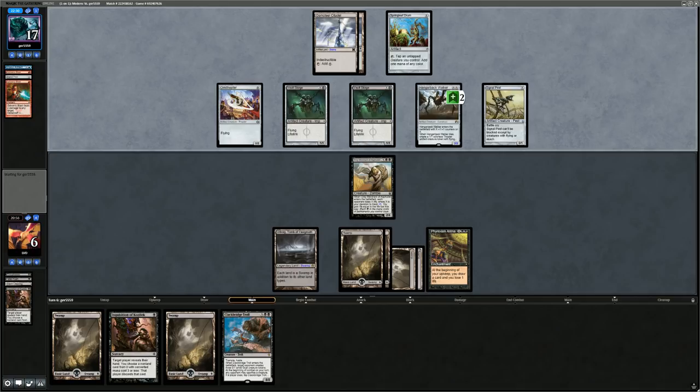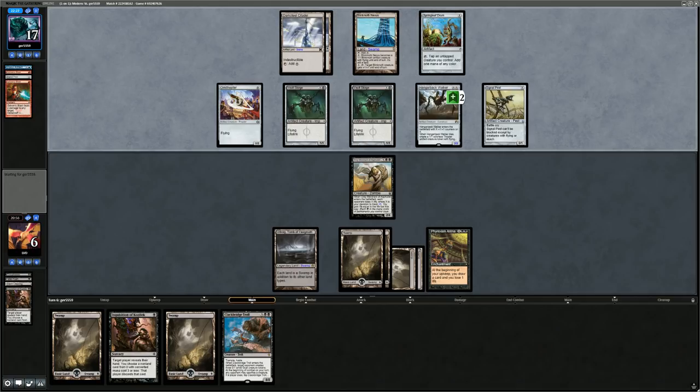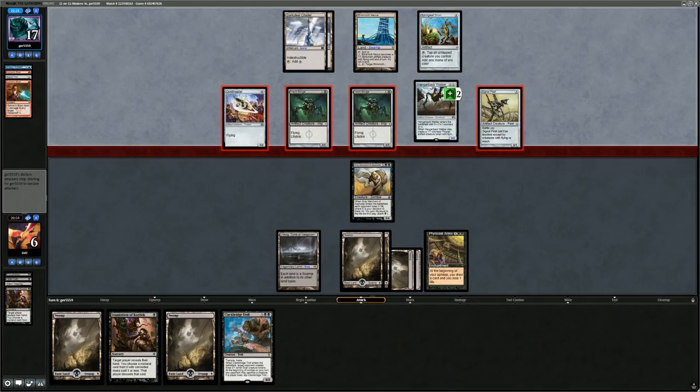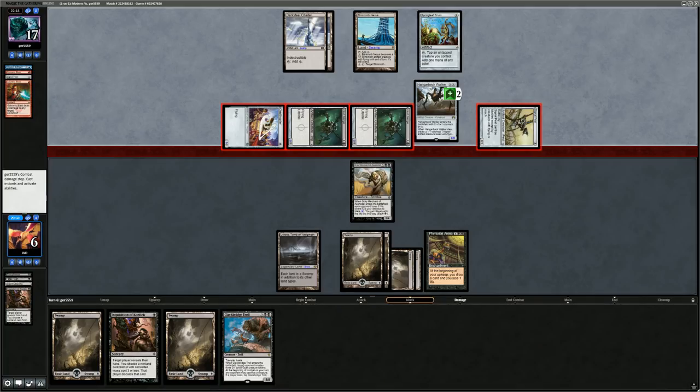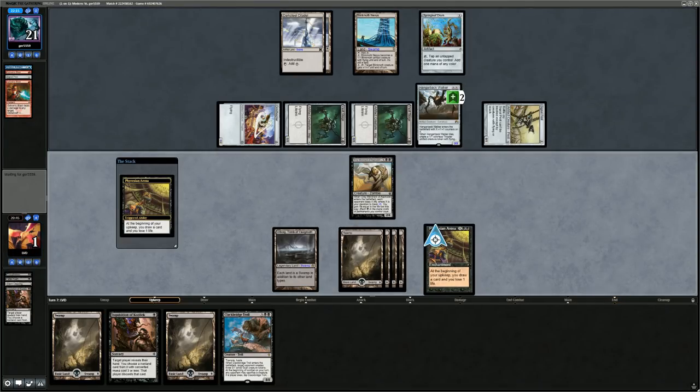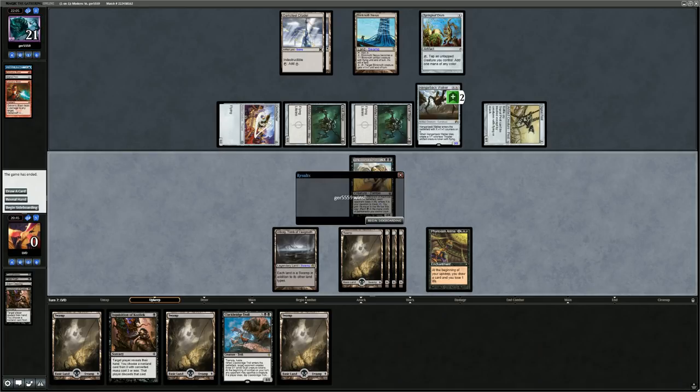Needed to draw something in those six draw steps but drew a bunch of lands and Inquisitions. Battle Cry happens, taking one damage before my regular draw step — no chance of drawing anything useful, and no instant speed life gain. Move on to sideboarding. No dedicated Affinity hate, but four main deck Plague Engineers are quite good against this style of Affinity deck with a lot of one-toughness creatures.